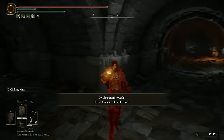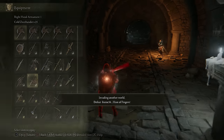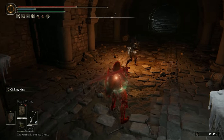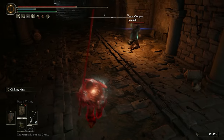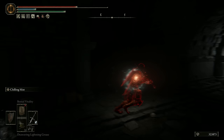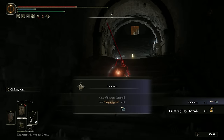Invasion at the Unsightly Catacombs. Invading Franny — thought there might be a team in here, but no team at all. Very little HP. Sorry Franny — I really thought you might have a team in here.